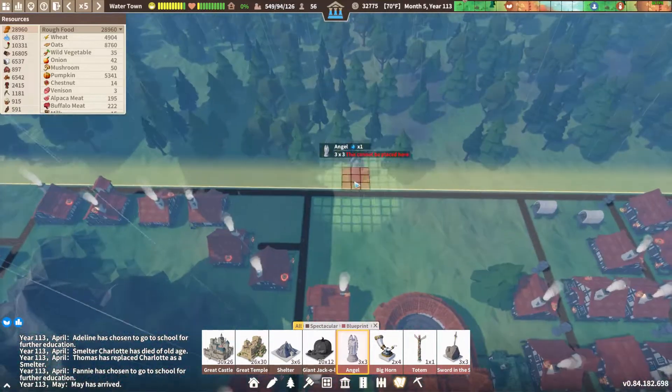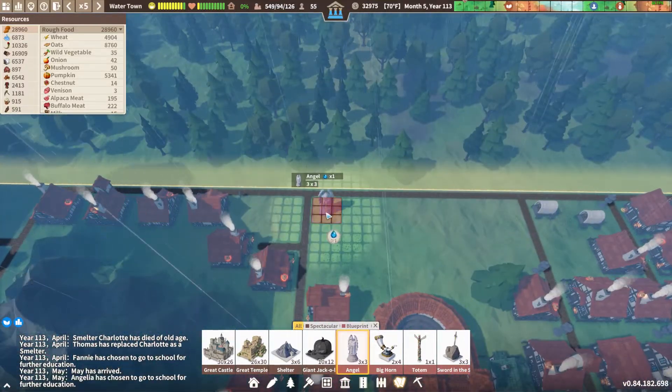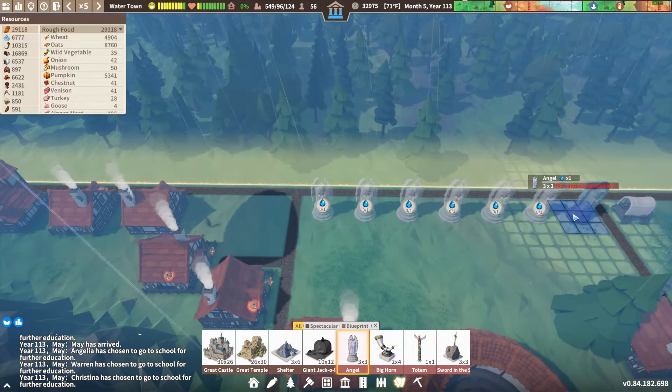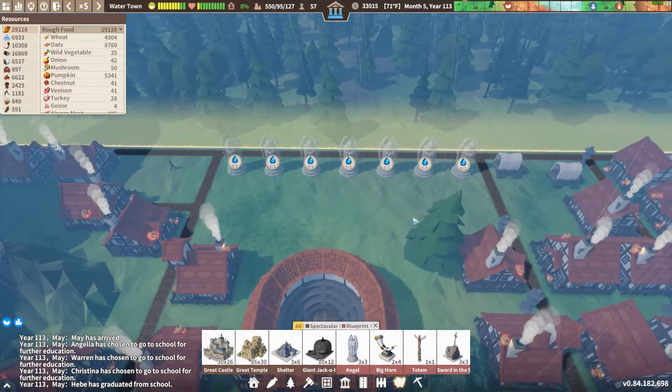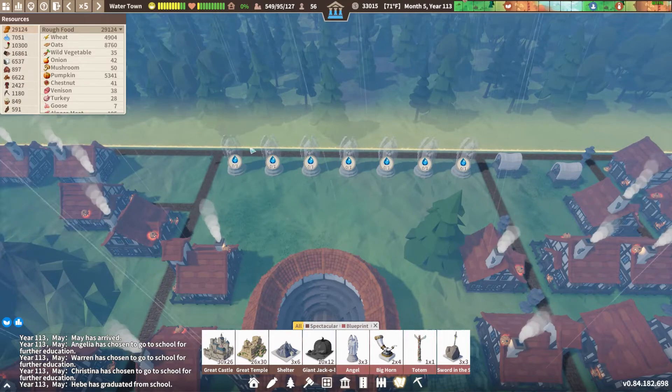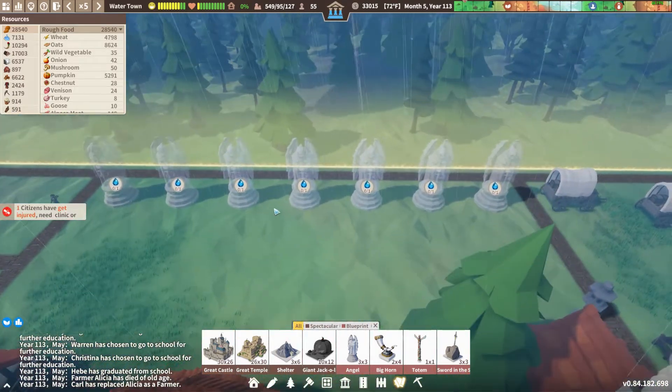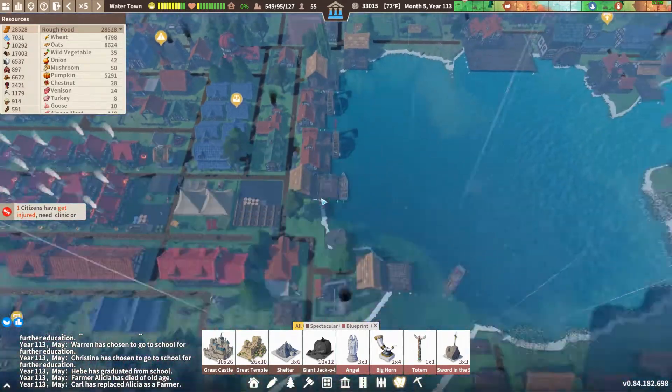Let's see if we can make some elvish-lifespan people. We'll do a line of these angel statues over here and see if we can find somebody who's like 150 years old after a while. We got the tears — we might as well do it. We'll get that in there and let it get built.